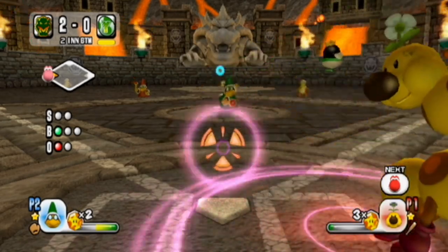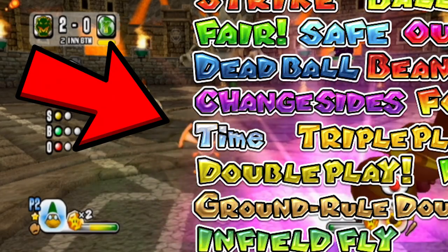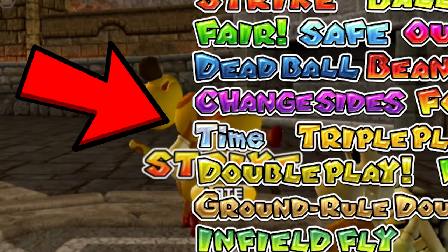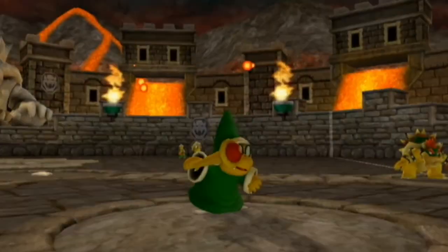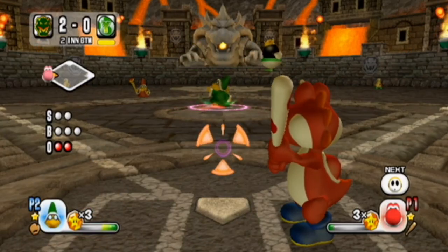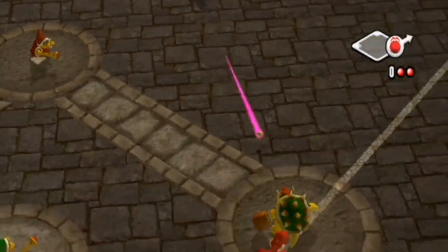Finally for textures, we have one unused text texture: the time icon, which was used in Superstar Baseball when you paused the game and Lakitu said "time." But now it just goes right to the timeout screen and there is no text icon that says time. Kind of an interesting change.